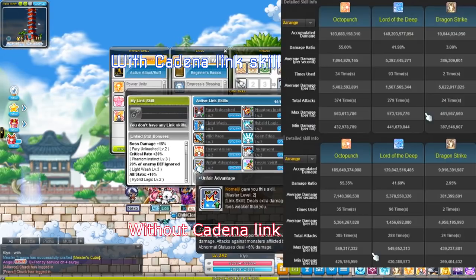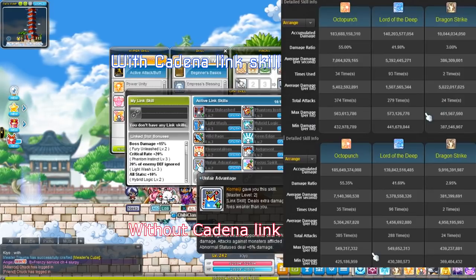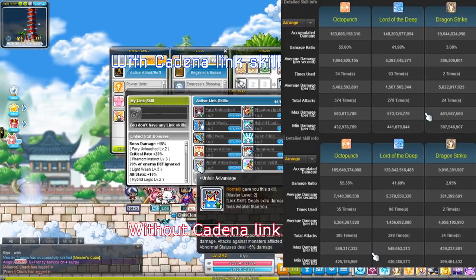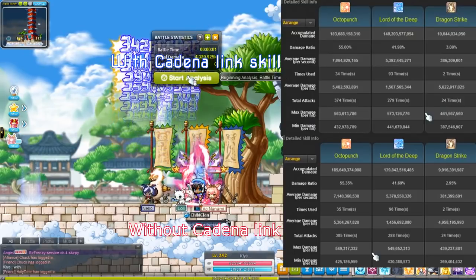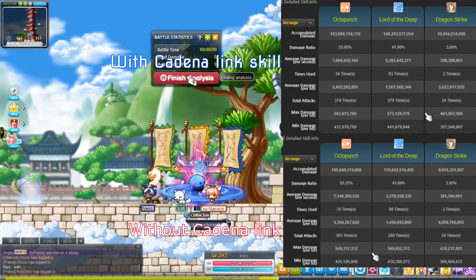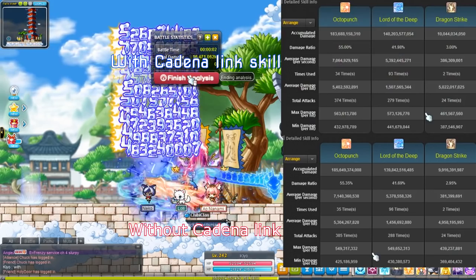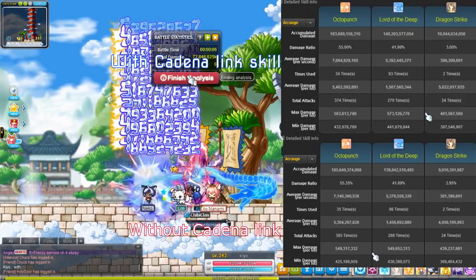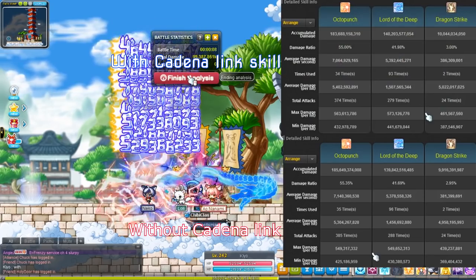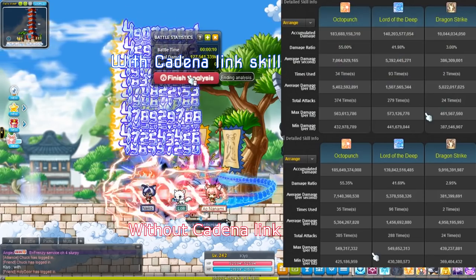So I made the puppet level 250 to make sure that the Link skill didn't give me the percent bonus for being above an enemy's level. I should probably explain the Link skill. So Kadena's Link skill — if you're above the enemy's level, you gain percent damage, and if you debuff the enemy, you gain percent damage again. So I made the puppet higher level to make sure that I wasn't getting the first bonus.